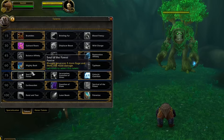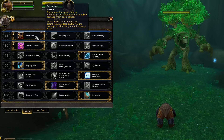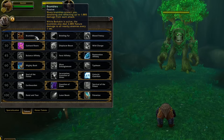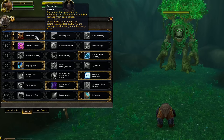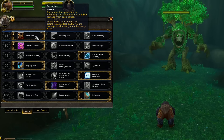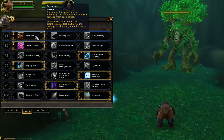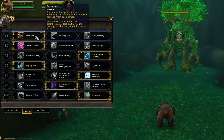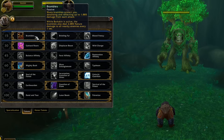Looking at Level 15 talents: Brambles is a passive that absorbs and reflects a small amount of damage from each attack while Barkskin is active, and deals additional damage to nearby enemies every second. It's almost like the old Thorns — adding a bit more armor absorption and doing some additional damage.